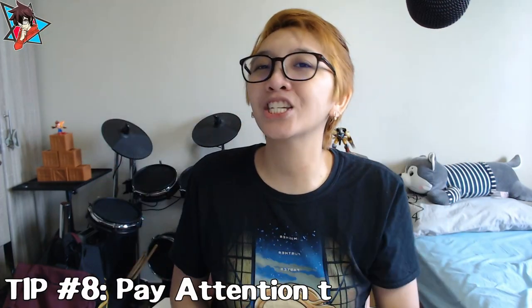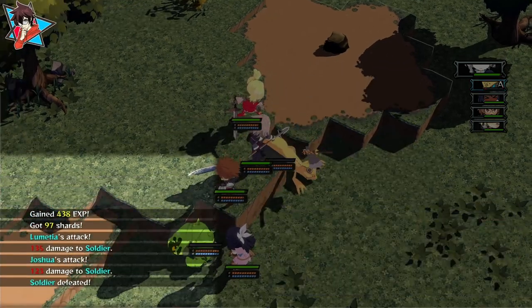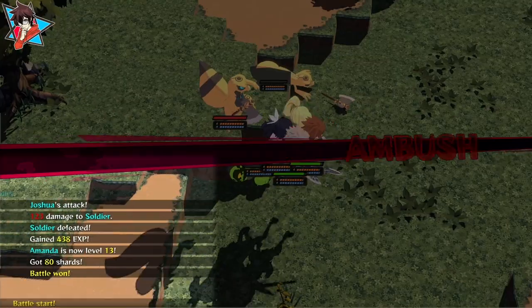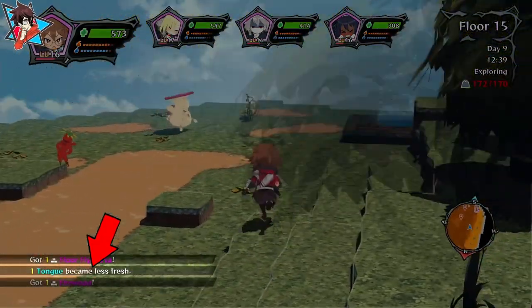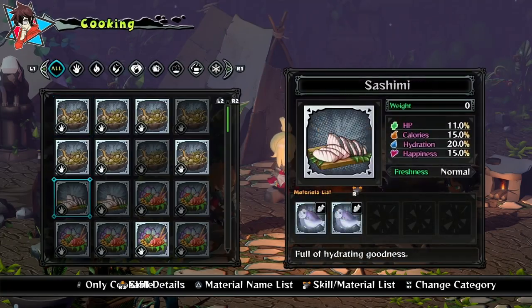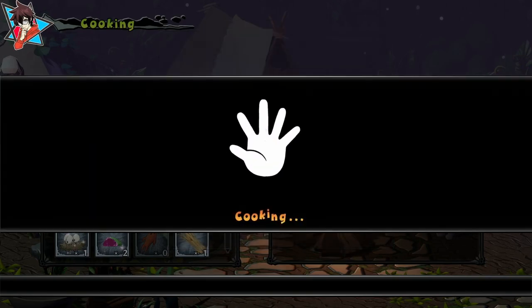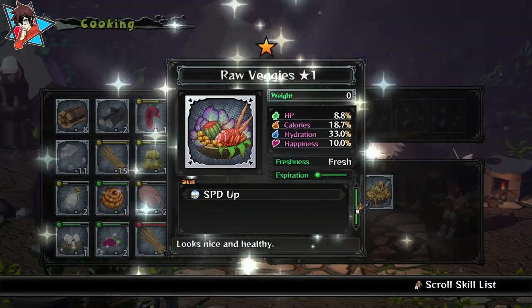Tip number eight: pay attention to the log notifications. Monster Menu has a log system that frequently updates with everything you do — whether that be using a particular attack on an enemy, leveling up, getting stats or statuses, or removing buffs. Apart from these notifications, the logs also update you on the freshness of your ingredients. If you are running low and are very deep into your dungeon spelunking, keep an eye on these log updates so as to not get blindsided by a lack of fresh ingredients back at camp. Remember that freshness equates to how many points you get out of a dish, impacting what buffs or debuffs you end up getting, and the actual amount of health, calorie, and hydration replenishments you gain.